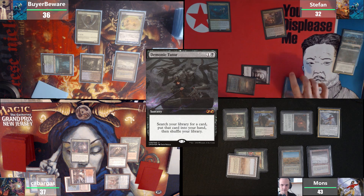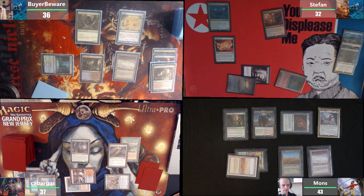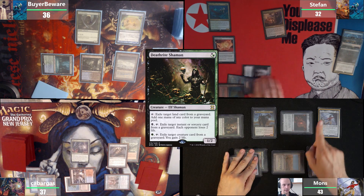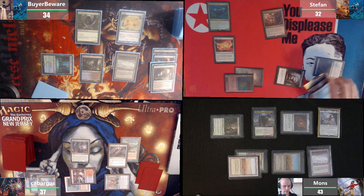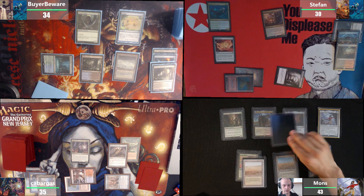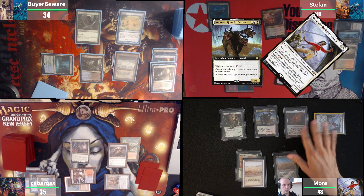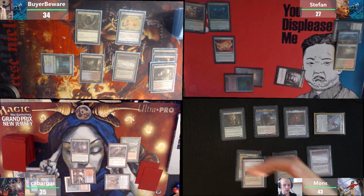Demonic Tutor. I will use my remaining mana and cast a Felwar Stone, then pass the turn. In your end step, I'm going to activate Deathrite Shaman, exile your Demonic Tutor over there Stefan, making all of you lose two life. Then I will untap. Stefan, the Dog and Cissei are both coming your way. Cissei is a 4/4. I'm blocking Cissei.